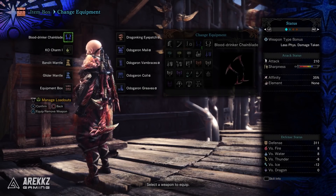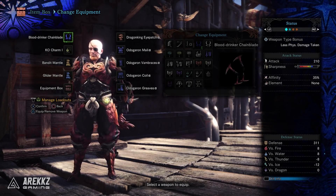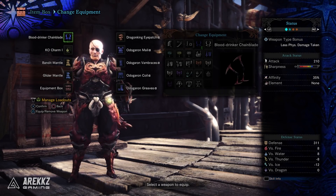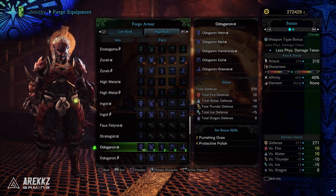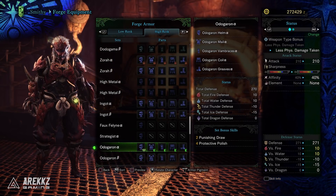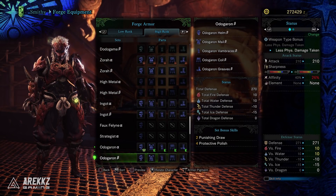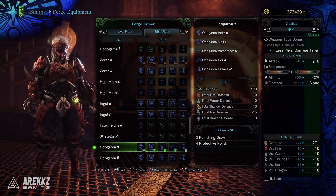The set I'm wearing isn't actually a complete set — it's four parts from Odogaron, and the fifth part is the Dragon King Eyepatch, which I'll explain in a moment. The Odogaron armor set is one of my favorites partly because it looks badass, partly because it's red, and also because Odogaron is one of my favorite monsters. The alpha version looks like this, the beta version like this, but for this video we're working with the alpha set.